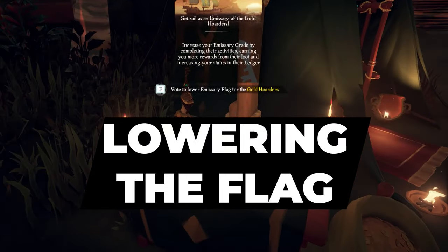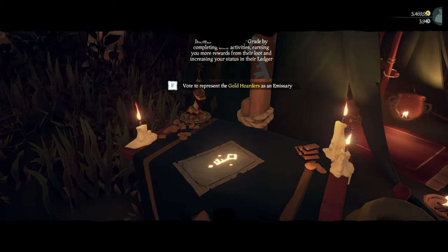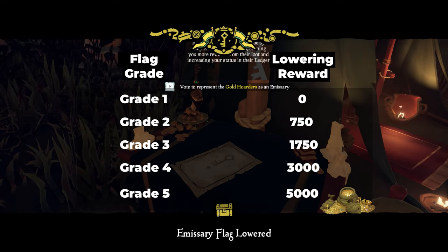At the end of your adventure, or if you want to switch trading companies, you can vote to lower your flag at an outpost to receive extra gold and reputation. Lowering the flag at a higher grade yields a higher reward, so remember to do that before you exit the game.